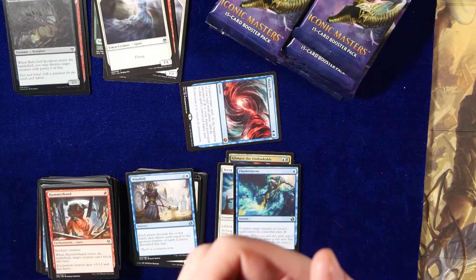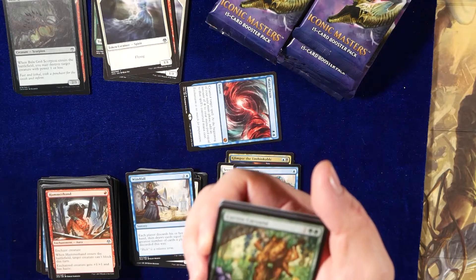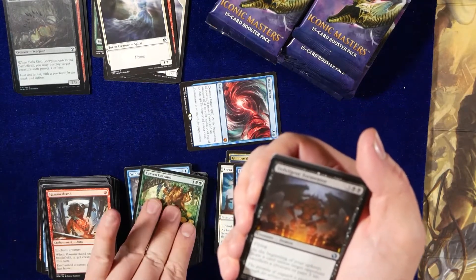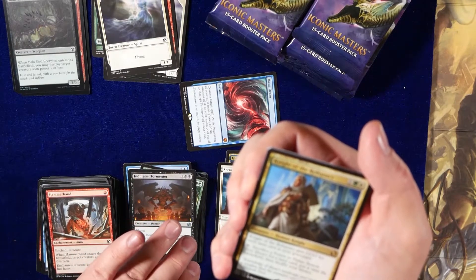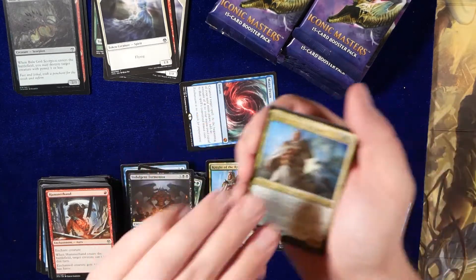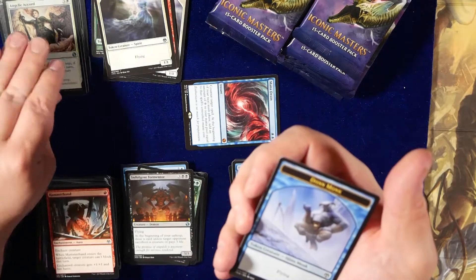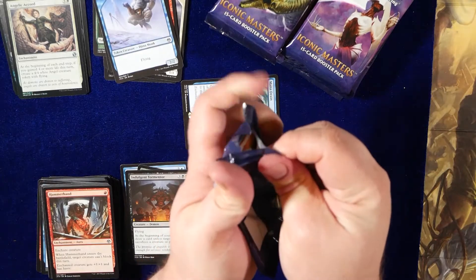Windfall. Cavern... Carrotid? I can really pronounce things most of the time, I promise. Defender draw a card. Indulgent Tormentor. Knight of the Reliquary. So we are getting double rares already — that's interesting. It is what it is. Angelic Cord. That's one third of the box.